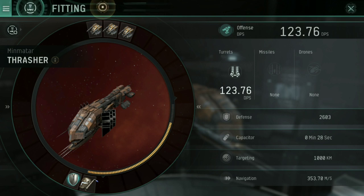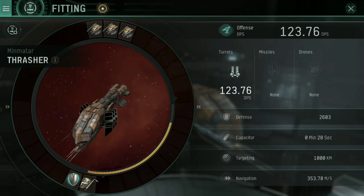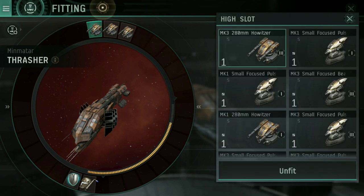Going through the tutorial, you should have understood the term capacitor — that's the orange bar going around your ship — and the difference between low slots and high slots. In the high slots here, you'll see that I have fit three Mark III 280mm howitzers.